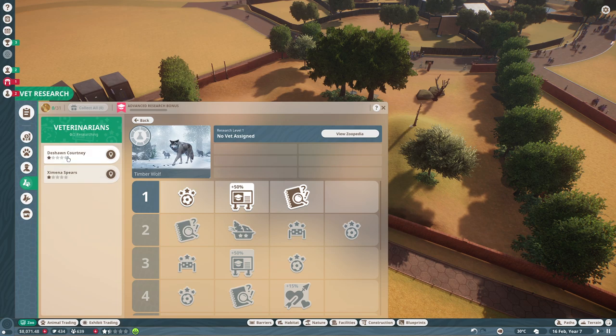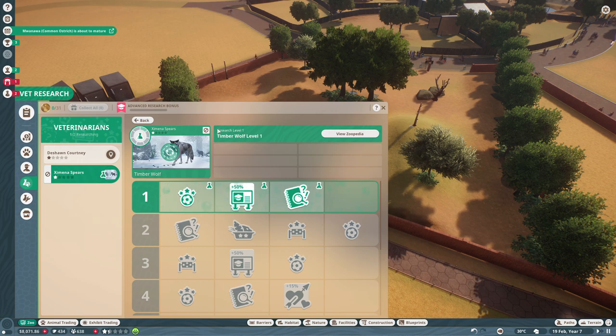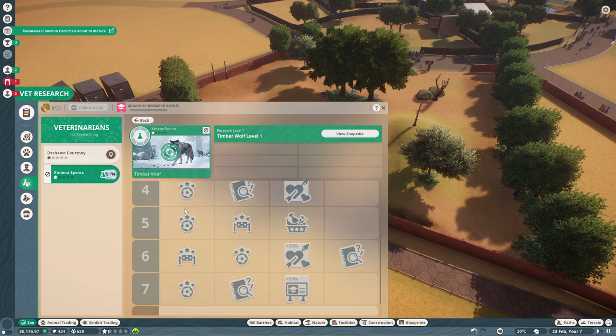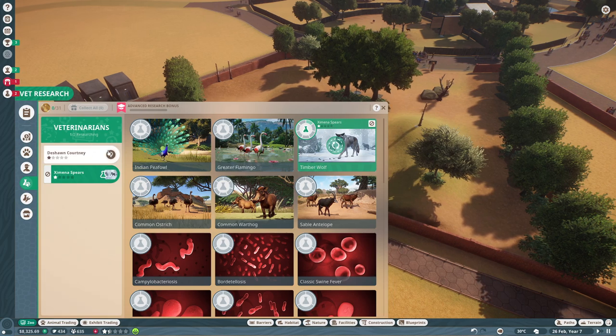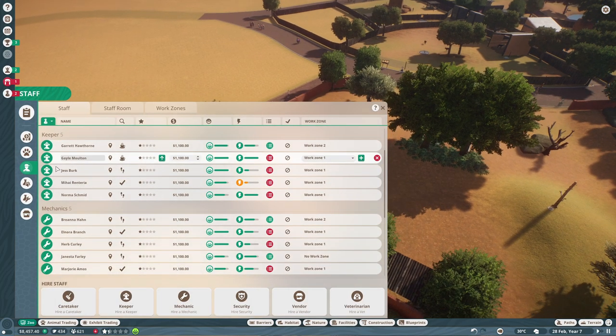I think the timber wolf might be a very good starter. I'm going to assign the new vet and she's researching the timber wolf now — we're at level zero moving to level one, which will give us more enrichment options. There are so many things to research: more enrichment, more food options. We are still using basic food, which is not ideal. I'm not going to go into too much more vet research right now though because the vets cost so much money — don't over-exaggerate on that.